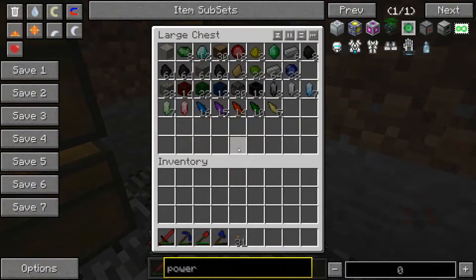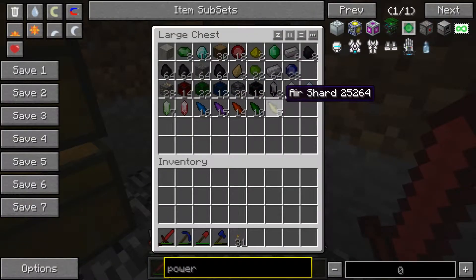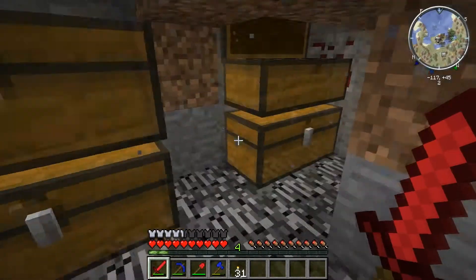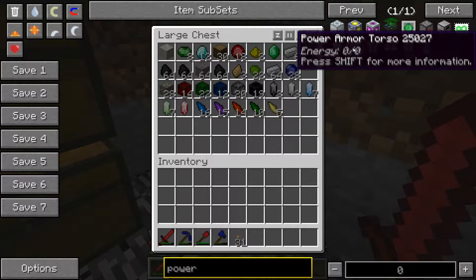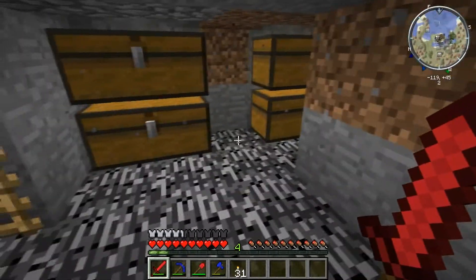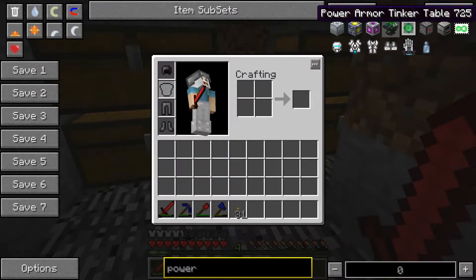Not that much. This is the good items chest basically. Got 12 diamonds - not too much. So what we're doing today is we are going to be making the power armor. And this stuff, in my opinion, is extremely overpowered right now in Feed the Beast.